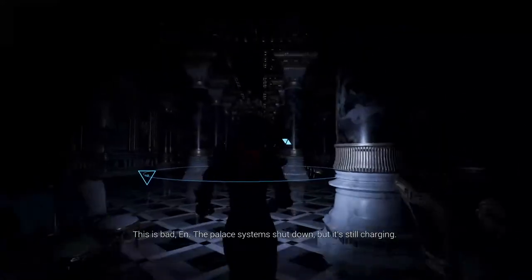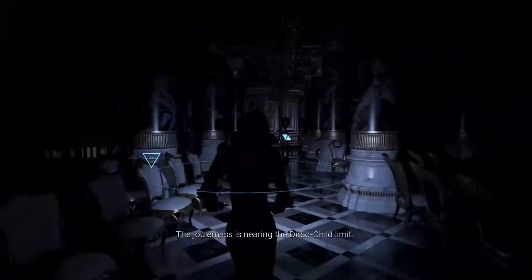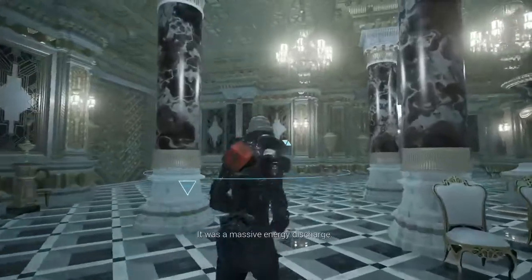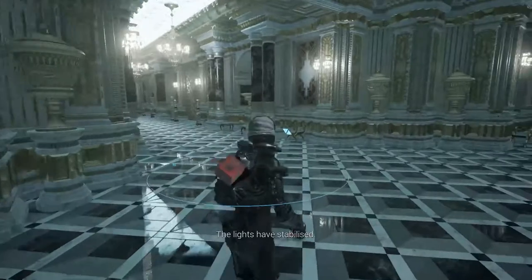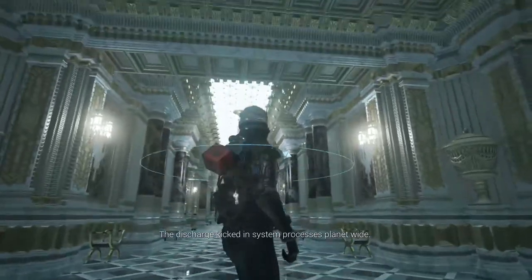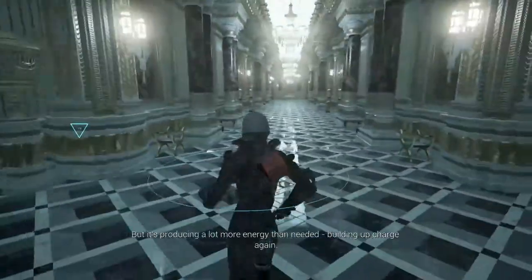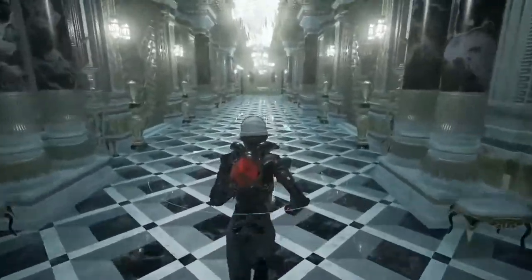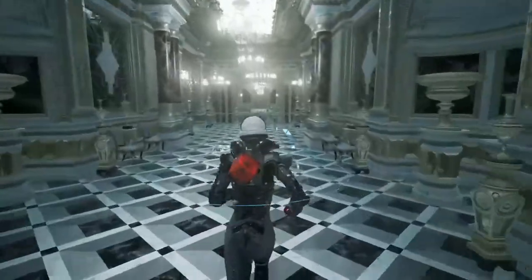What was that? This is bad — the palace systems shut down but it's still charging. The jewel mass is nearing the direct charge limit. That felt horrible, I couldn't move. It was a massive energy discharge — it must have made your suit brace. The lights are stabilized; the discharge kicked in system processes planet-wide, but it's producing a lot more energy than needed. Building up charge again — that can't be good. At least I have some light now so I can navigate a little bit easier without my flashlights.